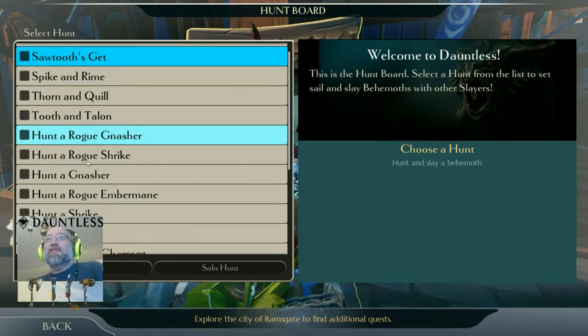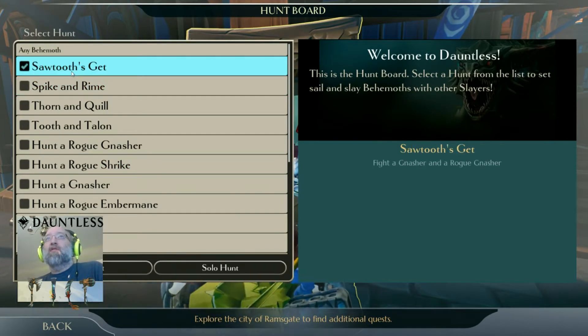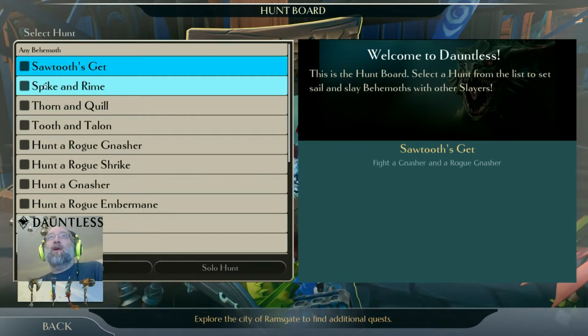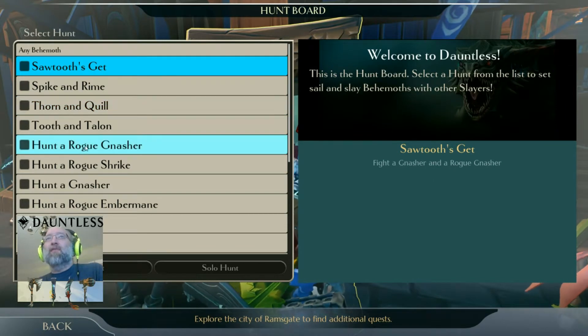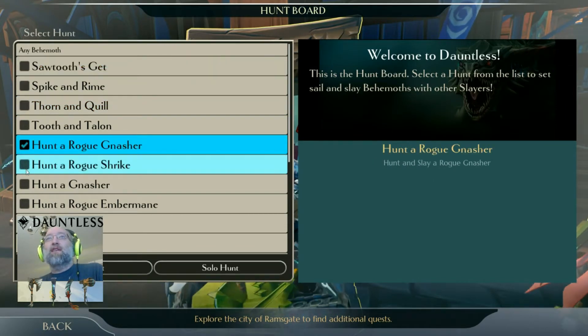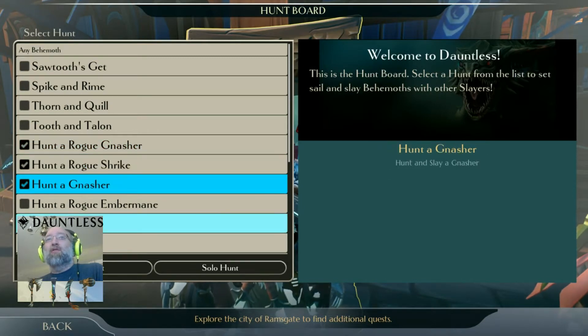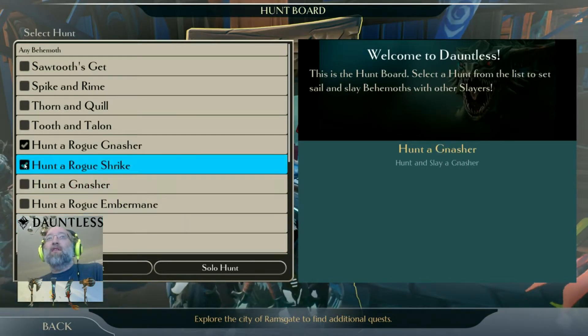They are not specifically in easiest to hardest order. So right here, this is going to pit me against a Gnasher and a Rogue Gnasher. Anytime you see Rogue in the name, that's kind of the preparatory behemoth. Anytime there's a Rogue name — like the Rogue Gnasher or Rogue Shrike — these are going to be easier than the official Gnasher or official Shrike, which has no abbreviation to its name.